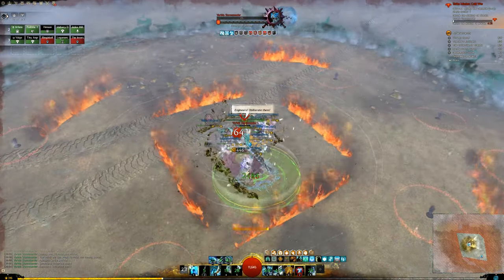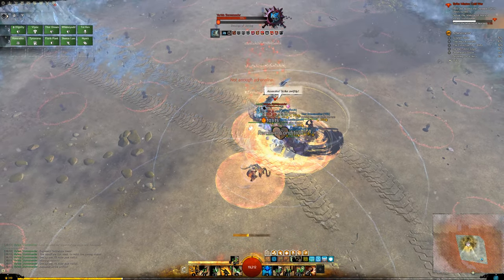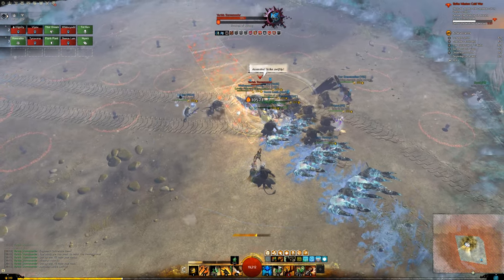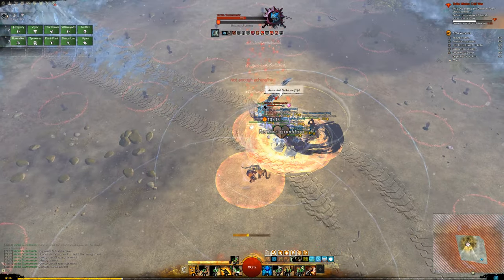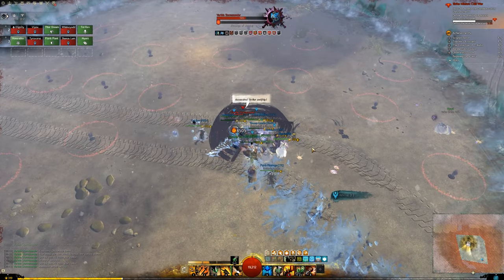The last and maybe one of the more important mechanics is where she summons assassins. Once you have an orange circle below your feet, move away from the group and dodge at the last moment before the inner circle touches the outer circle. This will make sure the assassins cannot damage you.